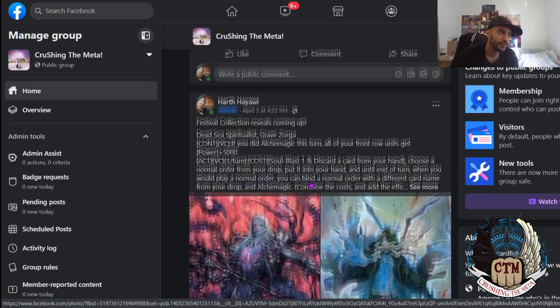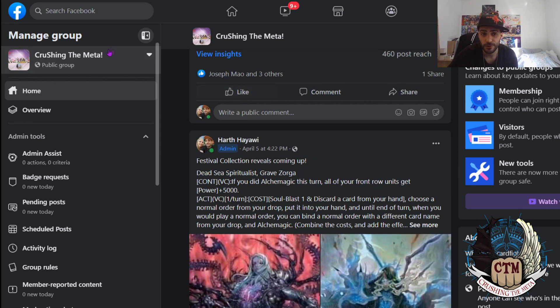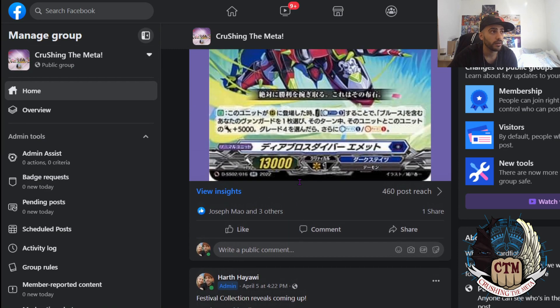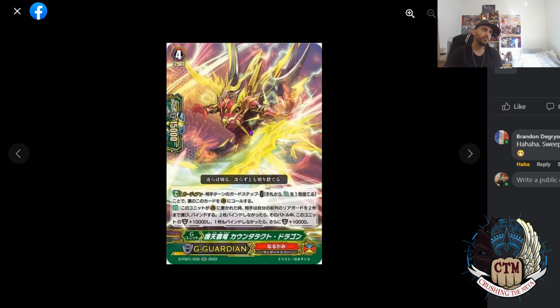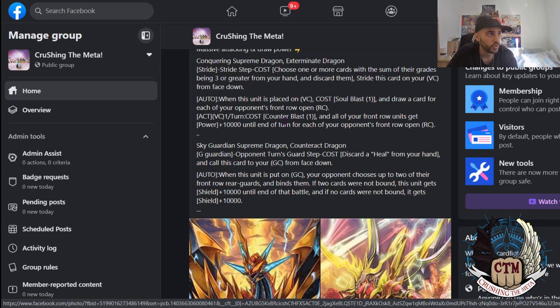This is Facebook. On Facebook we have a group called Crushing the Meta, and on Crushing the Meta we do the daily reveals. We talked also a lot about the art there. So let's talk a little bit about the art. First of all, this does look a little bit — actually a lot — like a great one that they already have. Doesn't it? So that's interesting to kind of have a stride with the same sign or almost the same art.